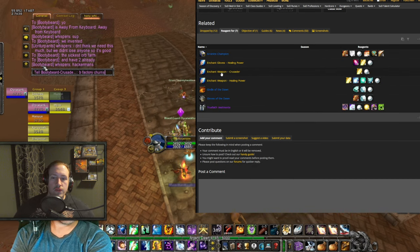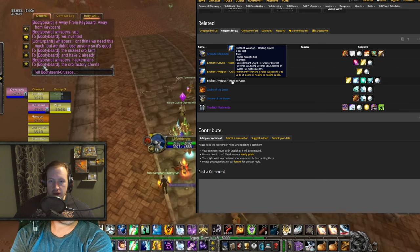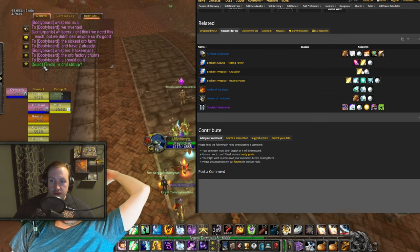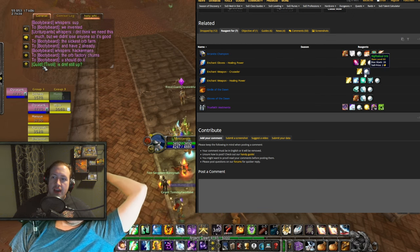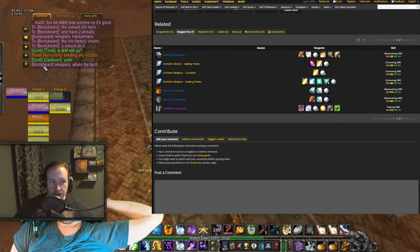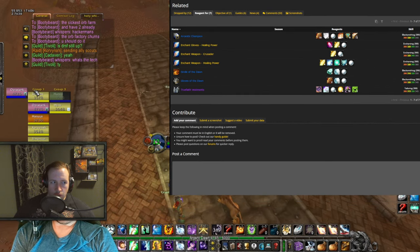That makes all the associated crafts suddenly viable, especially Enchant Weapon: Crusader. This is going to be the big one, requiring 4 Large Brilliant Shards and 2 Righteous Orbs. On top of that you have to have max Enchanting to learn this, and you also have to find the formula.